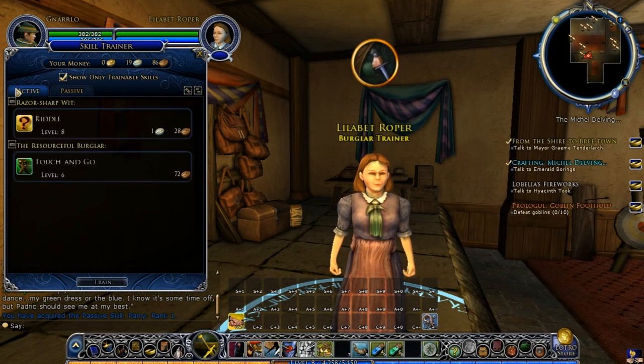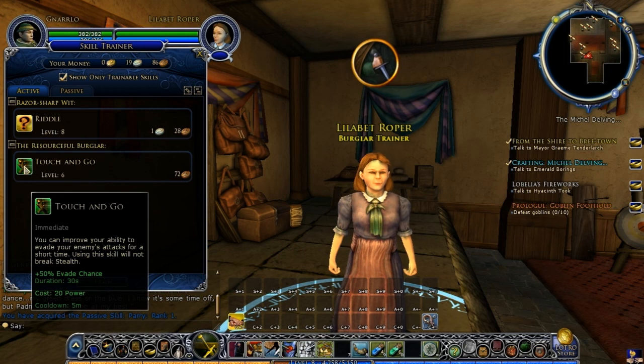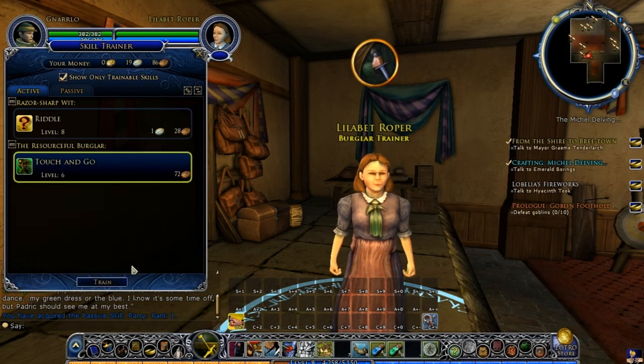And then we have active skills. Touch and Go — you can improve your ability to evade your enemy's attacks for a short time, and using this skill will not break stealth. It gives plus 50% to your evade chances and you can use it while you're in stealth. So that's a very, very useful skill to have. Go ahead and train that up.